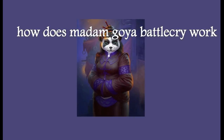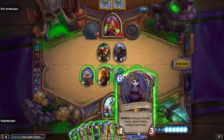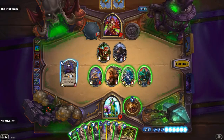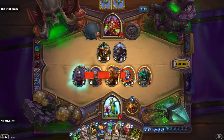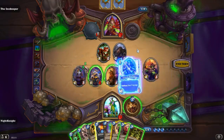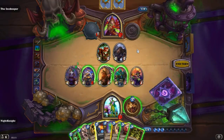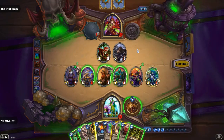How does Madame Goya work? It takes one minion, shuffles it into your deck, and summons another minion. So does it take two minions or summon two minions? Let's try. It puts one minion in the deck and a second minion in the deck, and summons two minions.